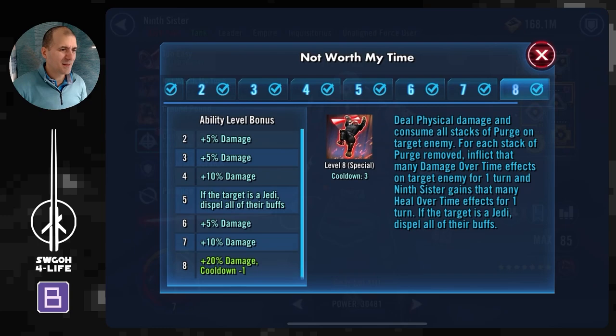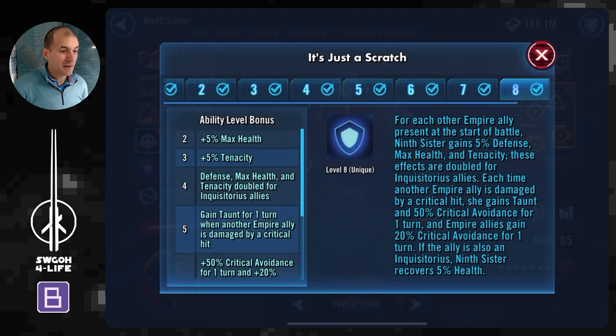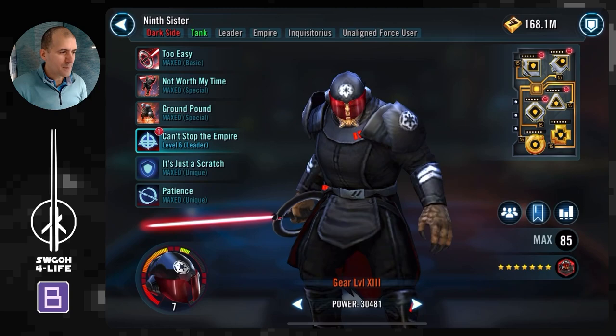9th Sister is really here to take hits — she's acting as a punching bag. Her special consumes all stacks of purge, and for each stack dispelled she lands damage over time on the target and heal over time on herself, which helps take Jawas out faster. Her unique means that whenever an Inquisitor ally takes a turn, 9th Sister recovers 5% health — a little extra recovery that should help her last throughout the battle. Since we're not modding her for health, damage over time won't do a lot of damage to her.